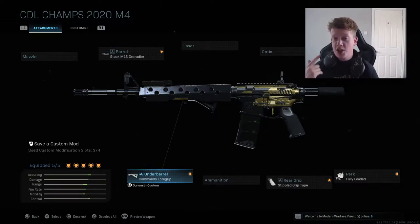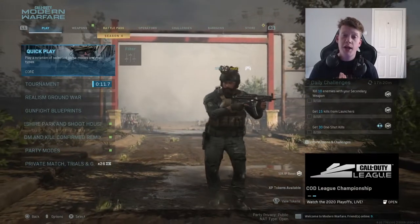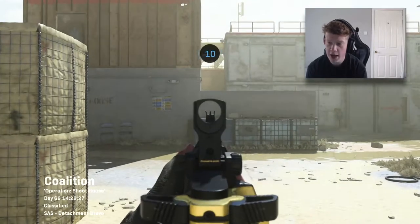The attachments are: Stock M16 Grenadier, no stock, Commando Foregrip, Stipple Grip Tape, and the Fully Loaded perk — which wouldn't be in the CDL loadout, but since I'm running this in pubs I want as much ammo as possible. That's the class setup, super insane and it looks awesome in game. Without further ado, we're going straight into a game now — hopefully we can tear it up with this M4A1.